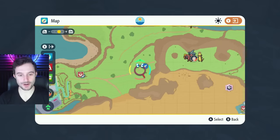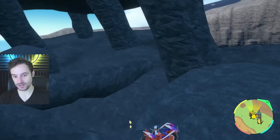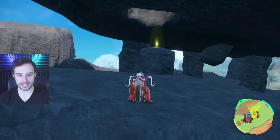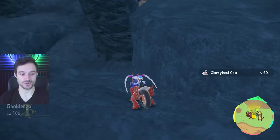The next one is east of Porto Marinada in the cave area, where you'll find the chest up on an elevated part near the yellow stake. We're just going to drop down here and get this one. That's another 60 coins.